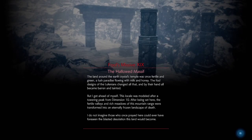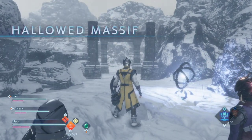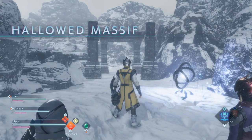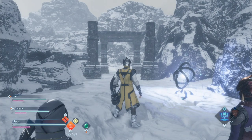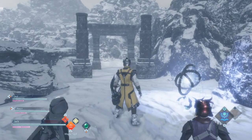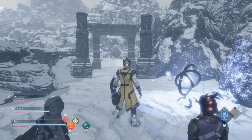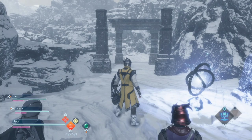Anima crystals are required for unlocking higher levels of the stage. To unlock the level 160 version you need about one anima crystal, to unlock level 200 you need around 30, and to unlock the level 300 version it took me about 230 anima crystals. So it takes a lot of crystals to unlock the level 300 version of this stage.